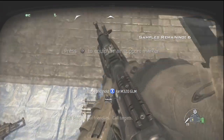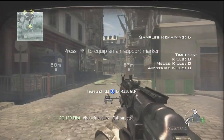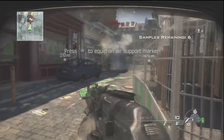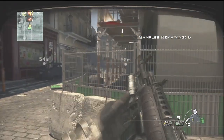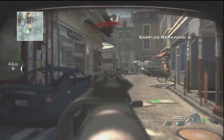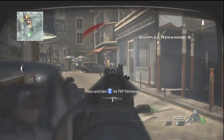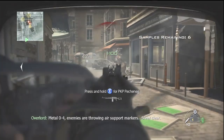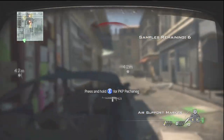As soon as the mission starts, get rid of that shitty grenade launcher and pick up the AK-47 with the grenade launcher. The reason you want that is because there are ammo caches all over this level where you can refill your ammunition. When you do that it will refill your ammo, your flashes, your frags, and your grenade launcher grenades. So that makes it very, very easy.